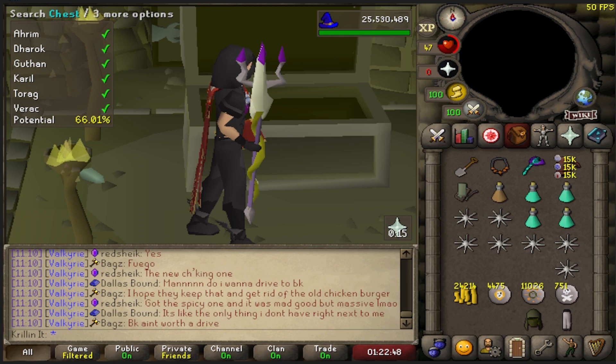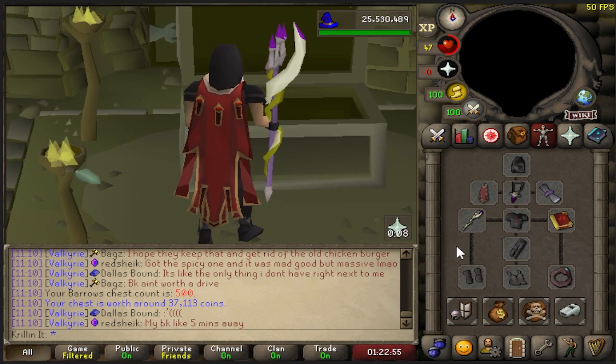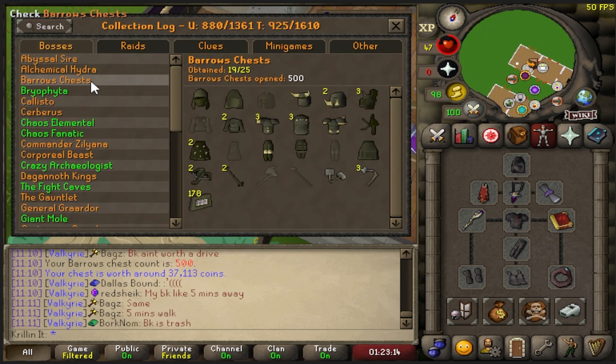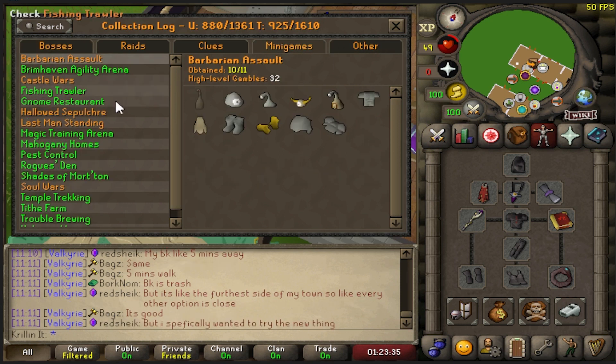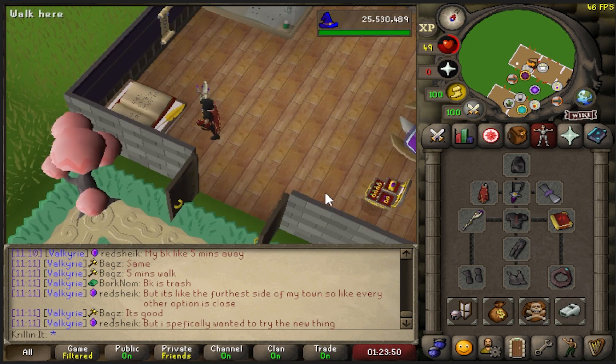I'm finally starting to feel burnt out from Barrows, so we're going to call it quits here at 500 chests. No item on the last one, so that sucks. Let's check the collection log — we are now up to 19 out of 25 in the Barrows collection log. Maybe next time we'll finally hit 20. RNG is what RNG is. We also just need the Beekeeper Gloves to finish off that random event set.